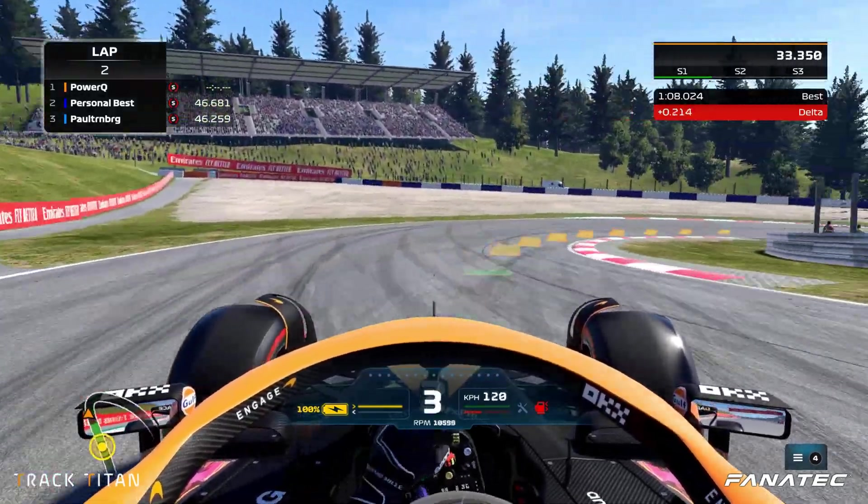At segment six we see the same story again — not using all the track space that's available. At segment eight again we're not using all the track space available. As we see with the reference lap, the line is a lot wider, meaning they can carry a lot more speed through this corner because they don't have to turn their car as much as the suggested line makes you do.